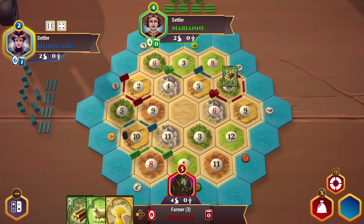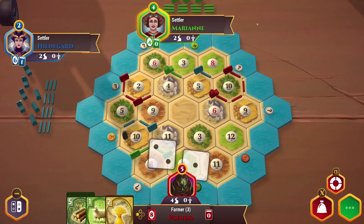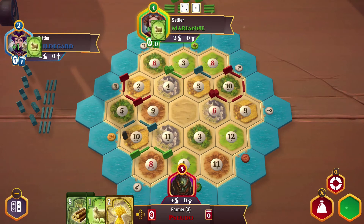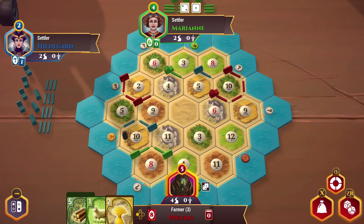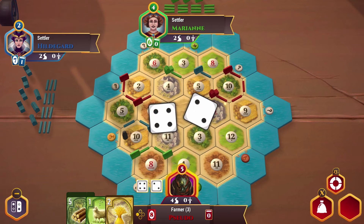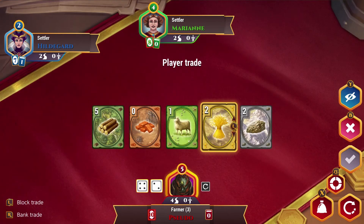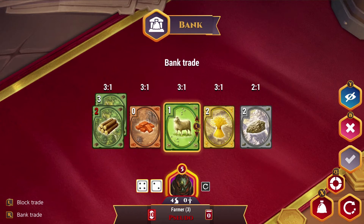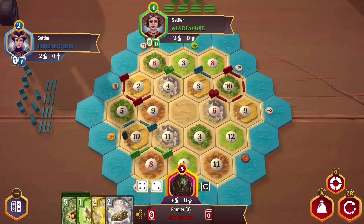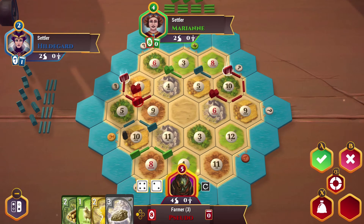Ten — I get a lot of wood on this turn. A three — I don't pick up anything on that. I'm not looking to lose that wheat, worked hard for it. A six — that gives us some ore, which is nice because now we can go ahead and do a bank trade since I've got an excess of wood, and we'll go ahead and get our third ore. Let's go ahead and build our city — there's no good building it over here, and I think I like the odds better on this coastal town.